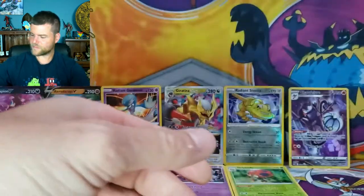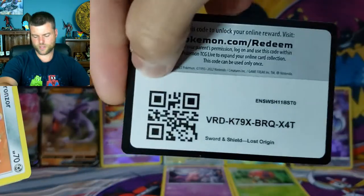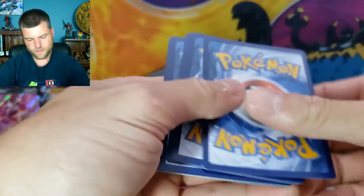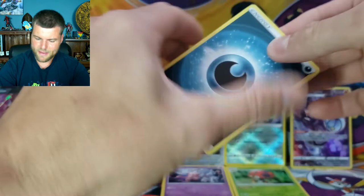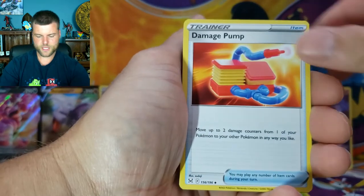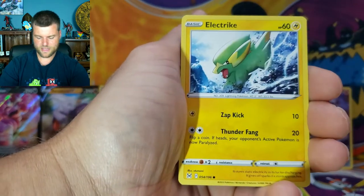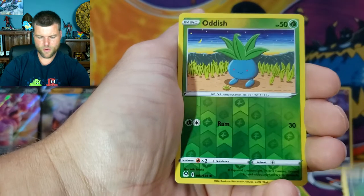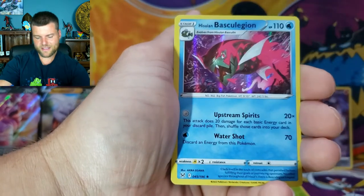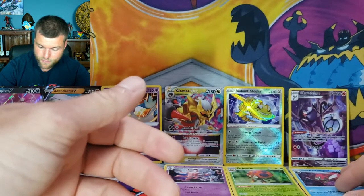Pack twelve: Energy, Damage Pump, Seedra, Stunfisk, Bronzor, Electrike, Gastly, Binacle, Murkrow, Reverse Holo Oddish, and Basculegieon Holo Rare — I will take that! We now have a full screen of hits. We want that Giratina Alternate Art, or a beautiful Charizard Trainer card — you know how much Charizard is a favorite.